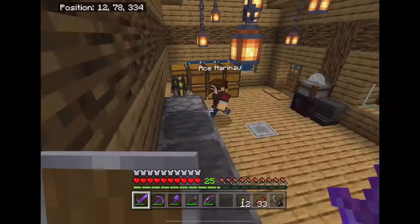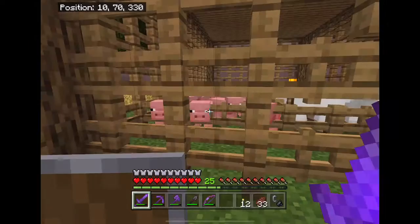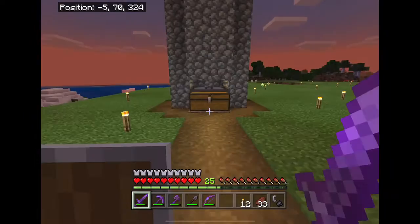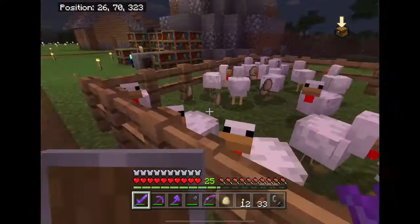Hey guys, what's going on, my name is Gordon and today we will be building an auto smelter with Jing Hao. I put in quite a bit of work off-camera — I lit up the area, switched from cows to pigs because I think they provide a better food source, built a small mob farm, and basically built a new road system.